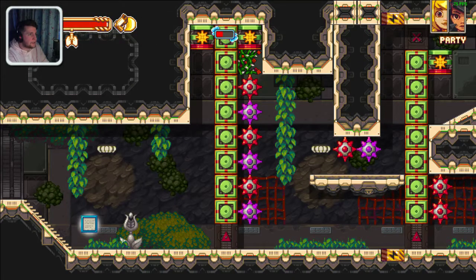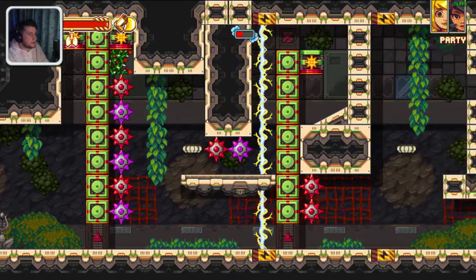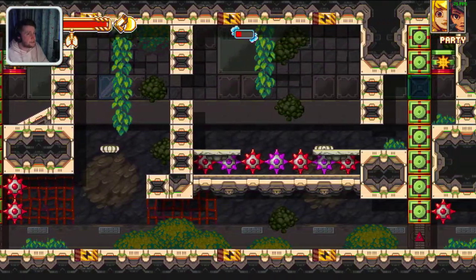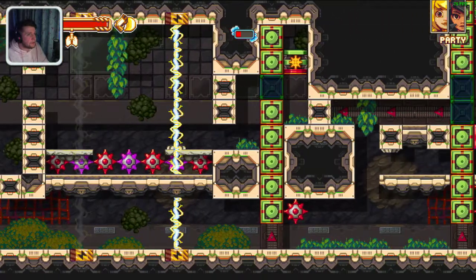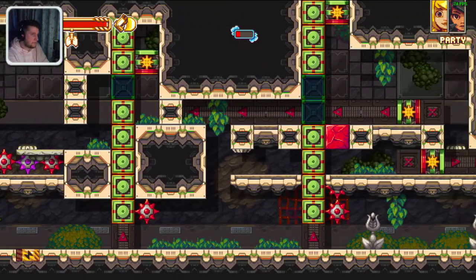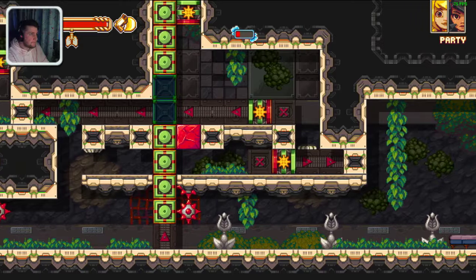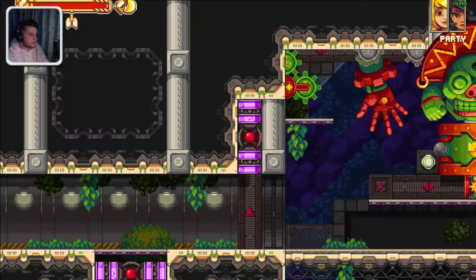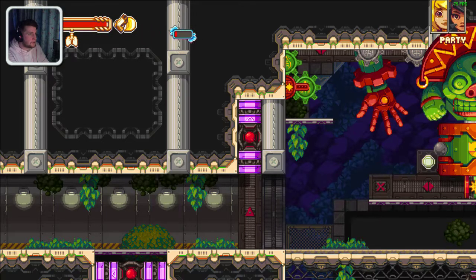I've done all this already so we can just go across. In fact, you need to have done this already to do this skip, because of one coming up — this one here. This is where it gets tight, actually. I've already blown up the wall as well.